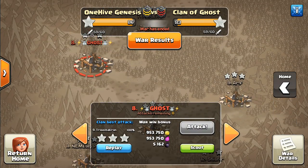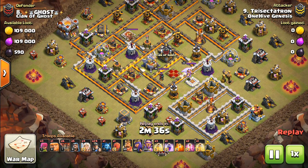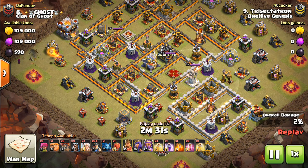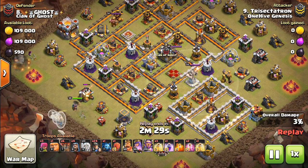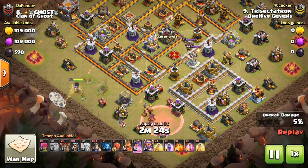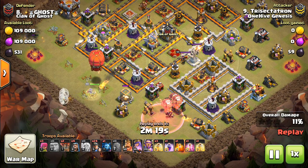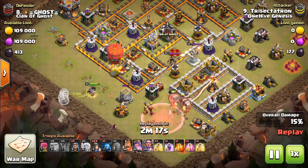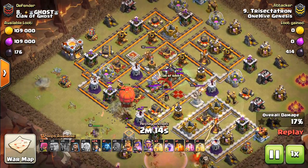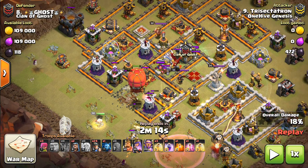This next one is actually my attack. I was thinking about doing a live attack but just didn't end up doing it. Wish I did now that it ended up three-starring, but oh well. This is nothing that's that new, but I wanted to include at least one attack showing the Stone Slammer being used as part of a Queen Charge, because it's such a big use of it these days. In this case, you can see the Town Hall placement. You can't really use the Wall Wrecker, but this is a good angle for a Queen Charge with a lot of value — the Eagle, Queen, CC, defensive value, and no single Infernos in the way.